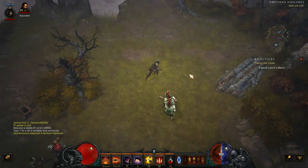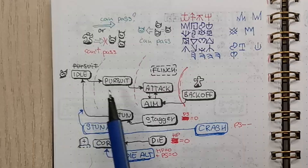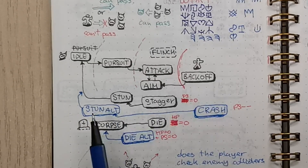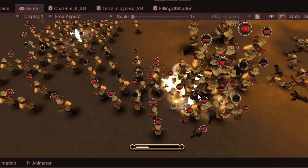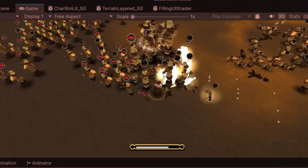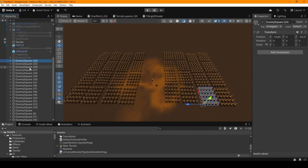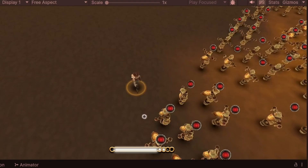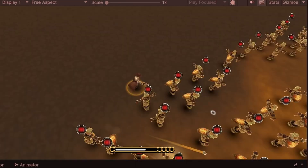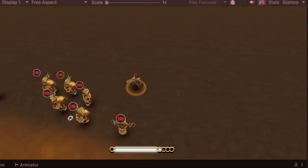I wouldn't call these enemies geniuses exactly. I know that I want my enemies to feel like proper units with animations, abilities, and stagger states, but I also want to have a whole map of them. I cannot have thousands of enemies simultaneously without clunky optimization techniques. So what do 200 enemy units need to be able to do? What do they need to have in their brains to satisfy my specifications?